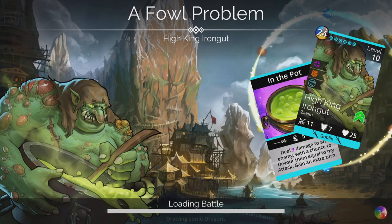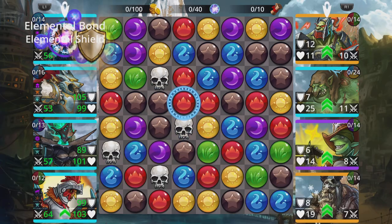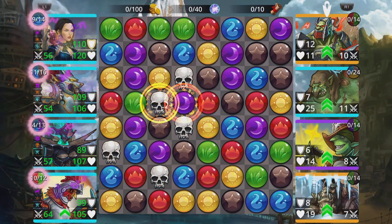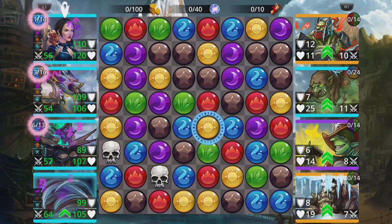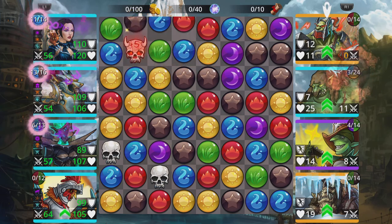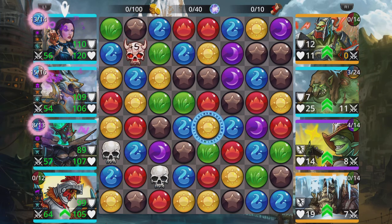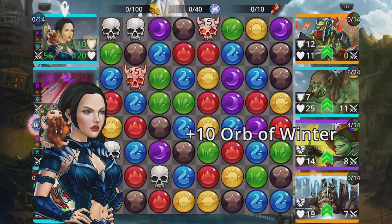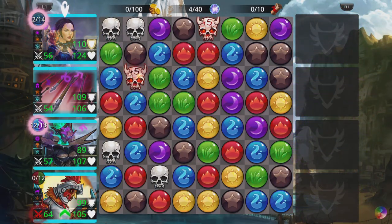If we get blue straight away, we should be able to cast this really quickly and just wipe out the team in one shot. Let's cast this and see if we got lucky. Nothing really much happened there, but we're going to be all charged up next round. So that is going to wipe out the team.